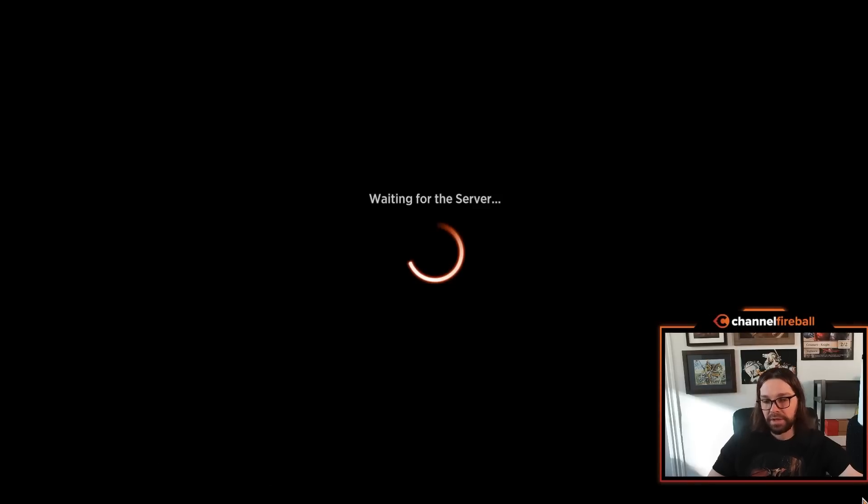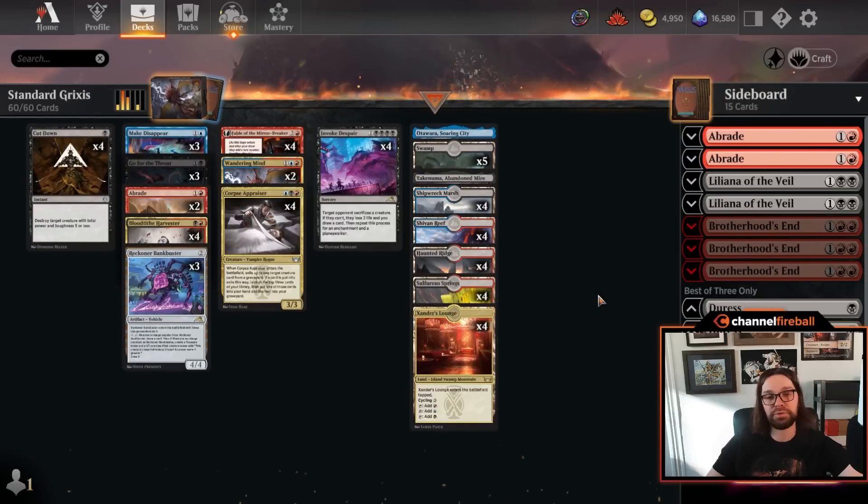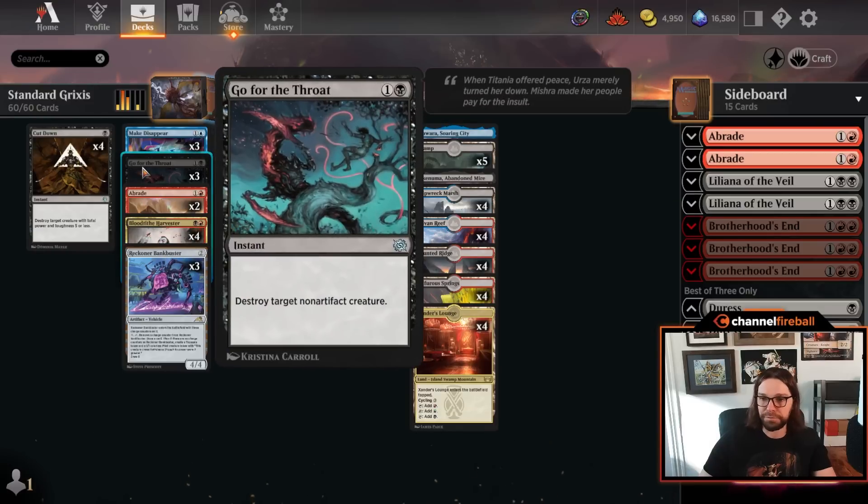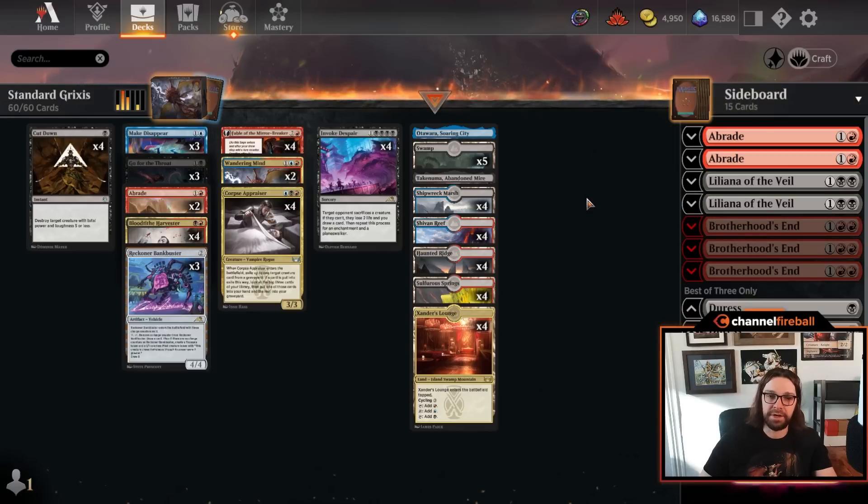That brings us to number one: Grixis Midrange. Kind of a holdover from the previous format — Nathan Storey won the World Championship with Grixis, and right towards the end of Dominaria United Standard it eclipsed everything else in terms of popularity and tournament success. Some of Grixis being ranked number one this week is that holdover, but it is still really, really good and picked up a couple of new cards from Brothers' War: Go for the Throat, Brotherhood's End, and additional top-end options like Blade Coil Serpent. I don't think Grixis is a dominant number one right now and several decks could make a run for the title in future weeks, but you really just can't go wrong. Grixis is tried and true — a great place to start for week one or two of Brothers' War Standard.